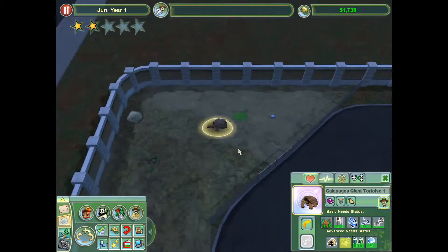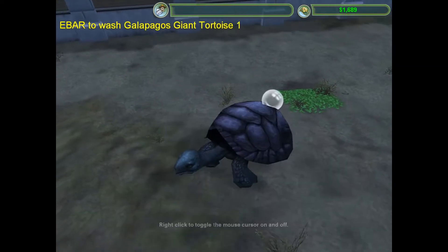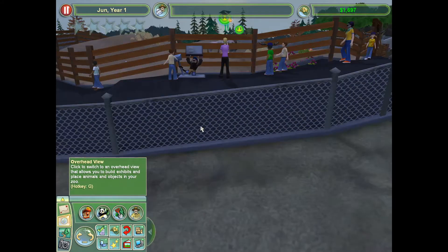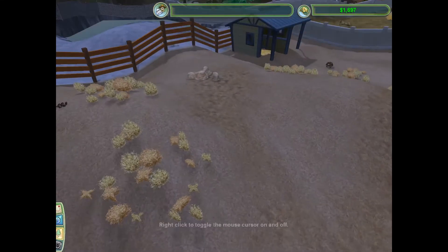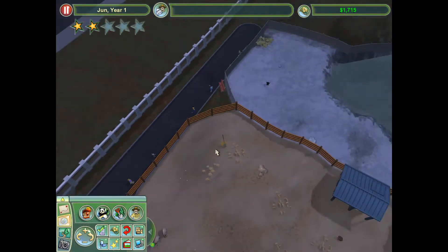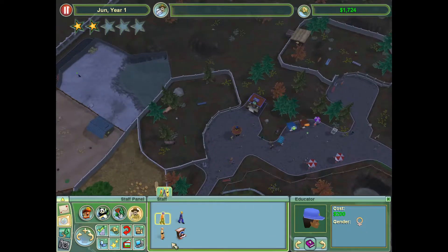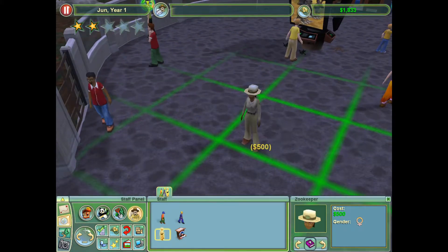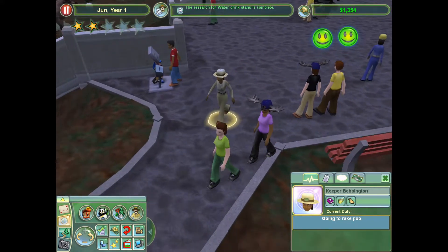How are you doing? Oh my goodness, how did you get so dirty? Much better. I do think it's probably time for me to buy a second zookeeper. Poop is starting to pile up in these exhibits. I now have seven exhibits — one, two, three, four, five, six, seven. Yeah, it's time for another zookeeper. It's $500 a month! But I gotta do what I gotta do. Keeper Bebbington — that's fine.